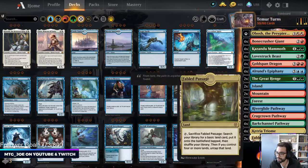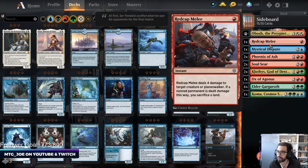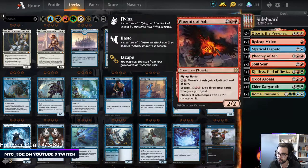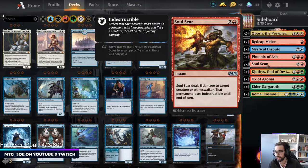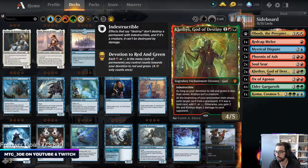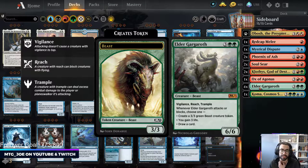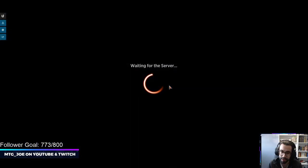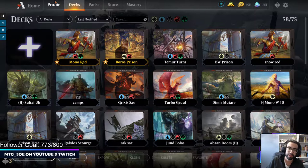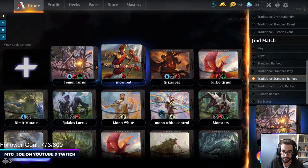I hate how Arena imports the one-off Fabled Passage. For our sideboard we have some Redcap Melee for mono red, another Mystical Dispute for the control matchup, Phoenix of Ash, Soulseer — good for rogues or controlling matchups and gets around indestructible — Klothys versus grindier matchups where we need to eat the graveyard, an Ox versus rogues, four Elder Gargaroths versus aggressive decks which can block flyers, and then Koma for the mirror. I'll be leveraging Chris's sideboard guide — he posted it on his Twitter. I'm like high 90s percent confident; let's play some Standard ranks and see how this goes.